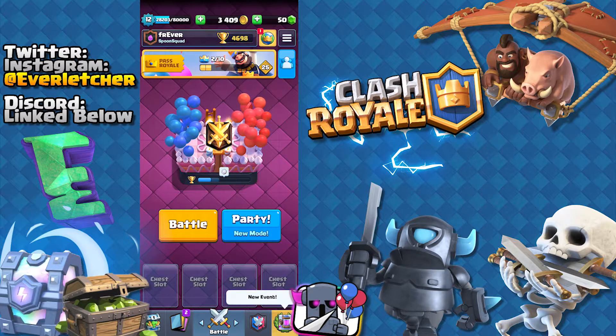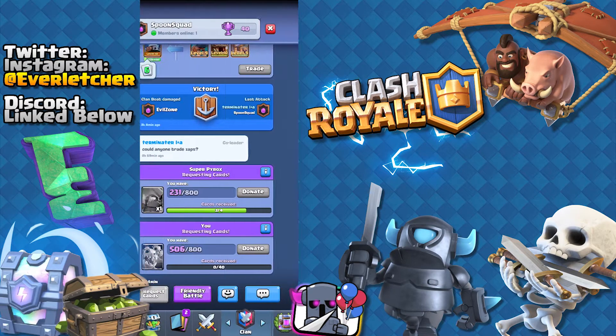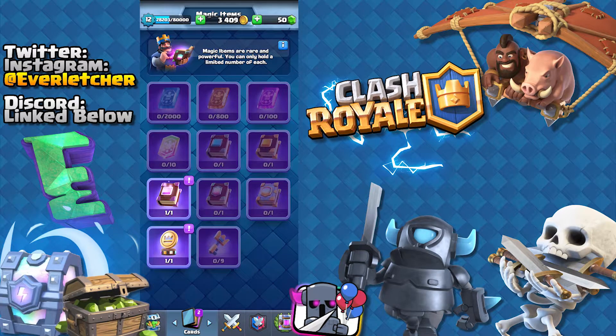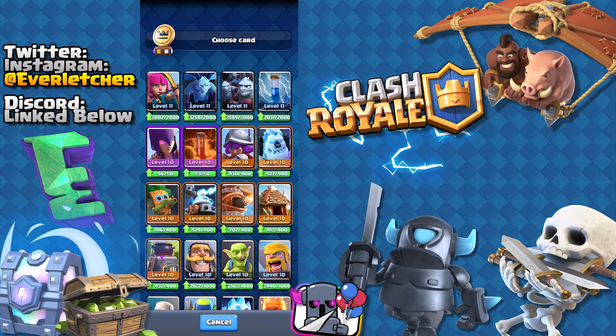I'm going to be explaining that in just a minute. Real quick, do we have an event over here? The Elixir Caps Challenge. I may do a video on that soon if you guys want me to, but over here we do have new magical items. Let's go ahead and check this out. I've already used two of them. We have this one right here, which is a magic coin. Let's go ahead and click on that.